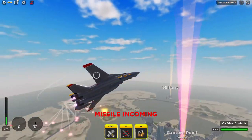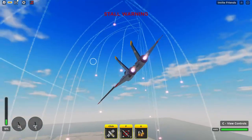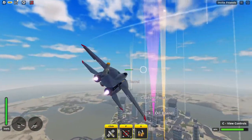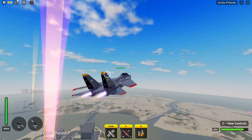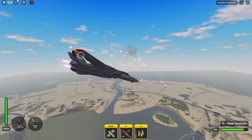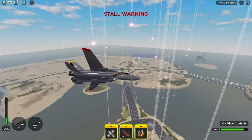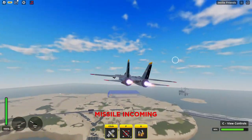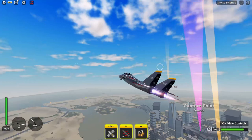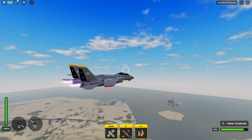You turn, make sure you get a stall warning so you can go down even faster, then finesse with the throttle. You want to make sure you're inside the flares at all times, because with jets it's slightly harder to dodge a large amount of lock-ons — you can't just hover like a helicopter.